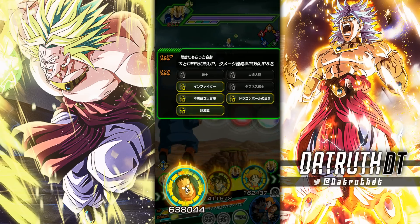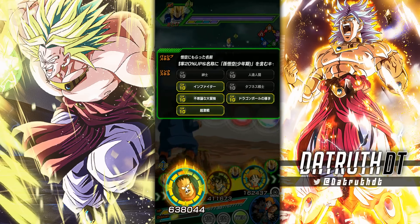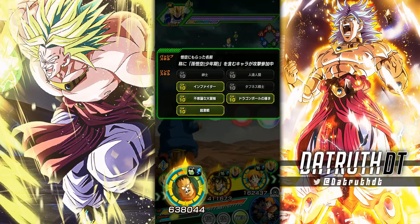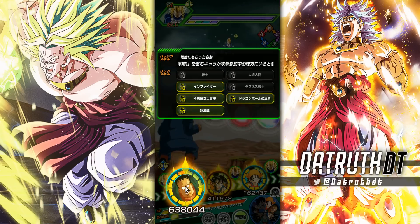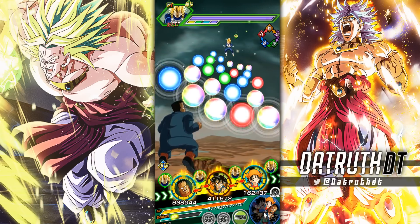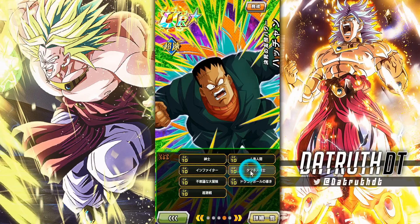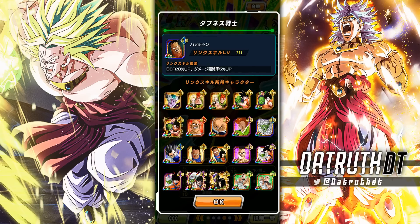With Kid Goku and Android 8, several links are active — they did make sure these characters link up well. His link set includes Gentleman, Android Assault, Infighter, Tough as Nails, Incredible Adventure, and Fierce Battle. Tough as Nails is a damage reduction link with a huge defense boost as well. Kid Goku is on Exploding Rage, Dragon Ball Saga, and Youth categories.